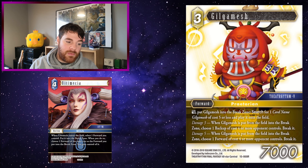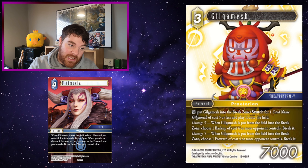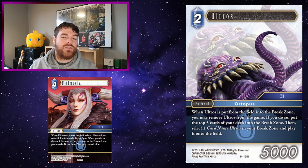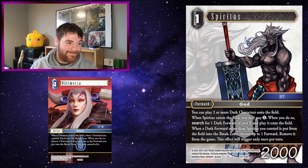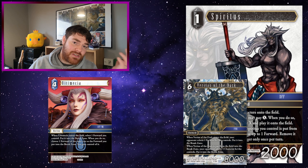Golbez: you can use Ultimecia to put Golbez into the break zone to bring down four forwards of different elements at 2 CP, and you also gain control of one of your opponent's forwards. Cecil: put Cecil from the field into the break zone to bring down another Cecil, as well as gaining control of the forward your opponent controls. It works nicely with Ultros and similar cards. Gilgamesh: this Gilgamesh is pretty powerful — dull, put Gilgamesh into the break zone to search for one card, then Gilgamesh of cost 5 or less to play it onto the field. At damage 3, when Gilgamesh is put from the field into the break zone, choose one backup of cost 4 or more your opponent controls — break it. At damage 5, choose one forward of cost 4 or more your opponent controls — break it. So at damage 5, using Ultimecia you take control of one forward, break another forward, and break one of their backups — pretty darn good.